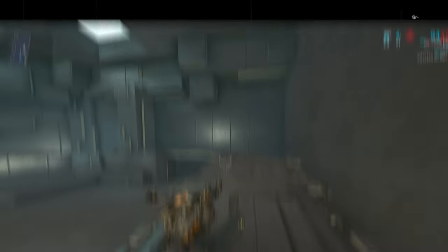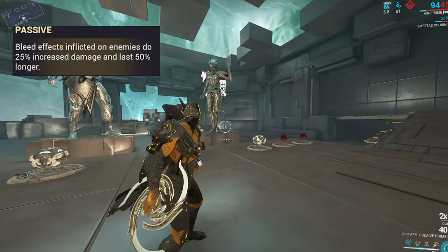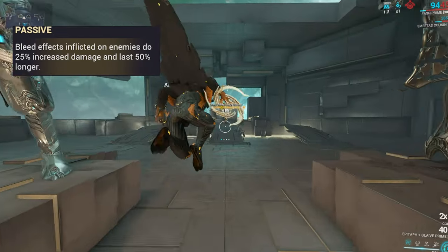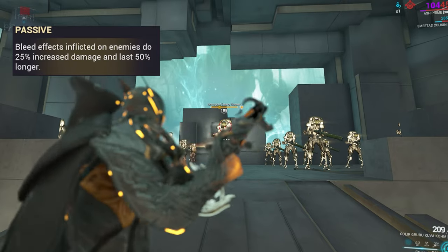Abilities — I'll go over them quite briefly just so you understand the frame. Passive: bleed effects do 25% increased damage and last 50% longer. So you want to use slash-based weapons with Ash, because then you do a lot more damage.